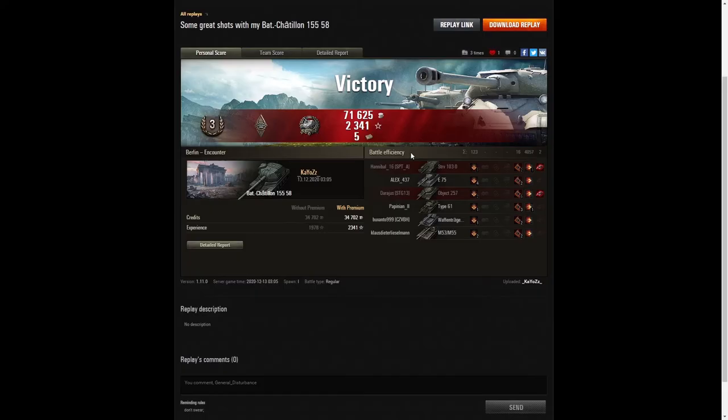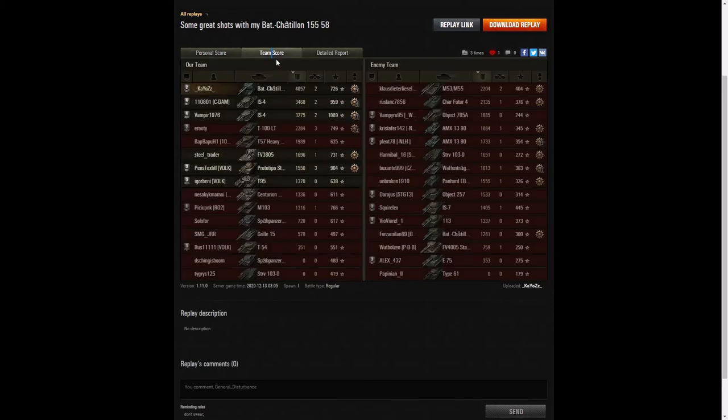Here are the end of battle results for Chaos in the Bat Chatillon 155-58. He managed to get a 3rd class tanker, a Bruiser medal for getting at least 5 critical hits — he got 16 in total — and a Gauze medal for doing more damage than 8 times the hit points of his own vehicle. He got two penetrations: a Strv 103-0 and the Type 61 right at the start. He got the highest damage in the game at 4,057 hit points, but didn't qualify for High Caliber because he probably didn't get 20% of the enemy hit pool.